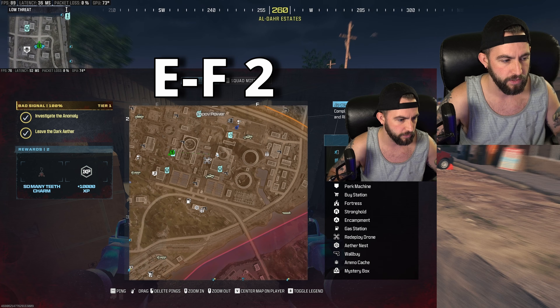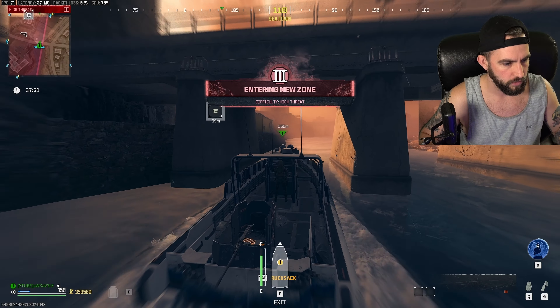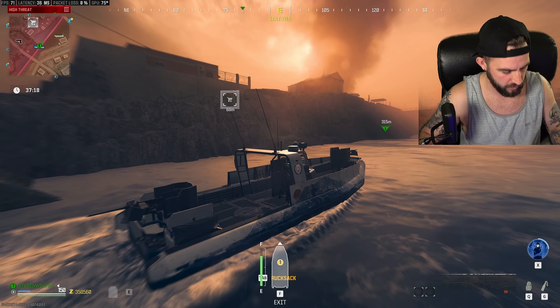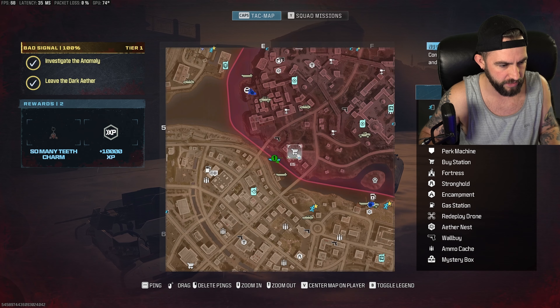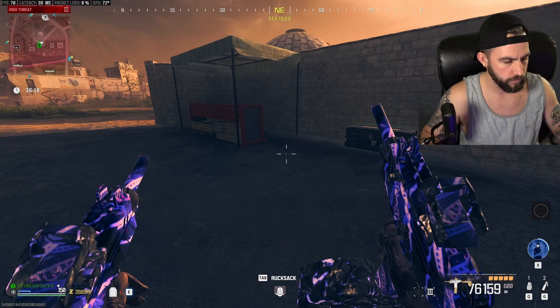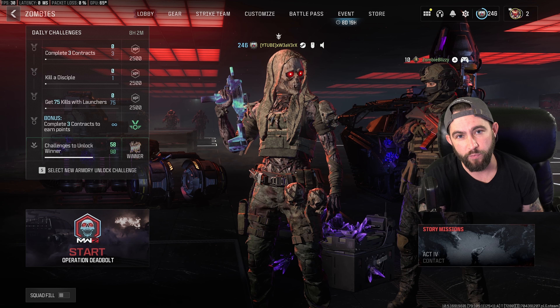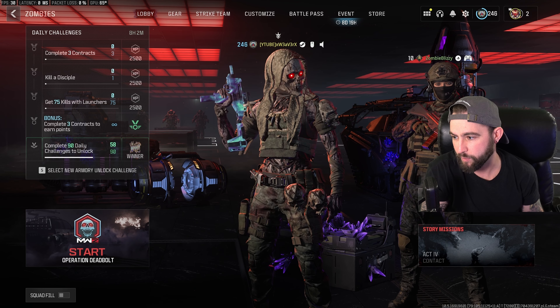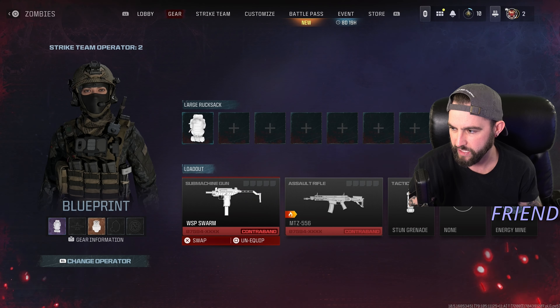Now that we have enough points to buy our large rucksack, we're going to come here to the tier three zone and find the shopping center — there's one right here. It's going to be ten thousand points. Throw a decoy down just in case, and then we can buy our large rucksack. Once you have your large rucksack, let's go ahead and hop right into the game.